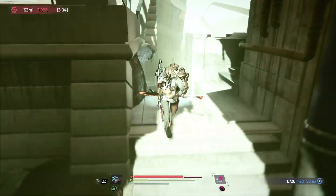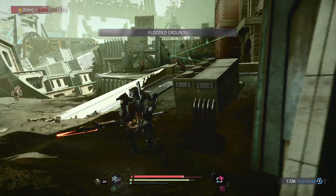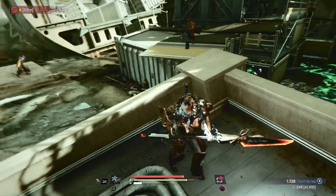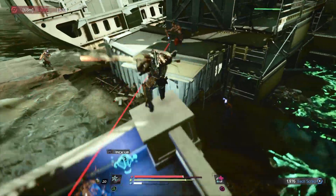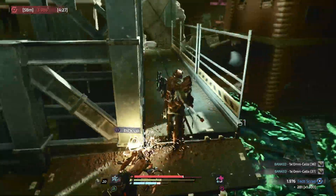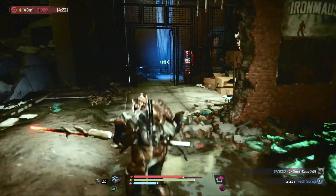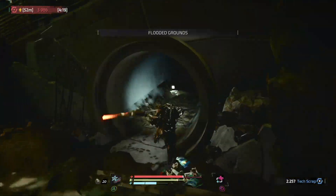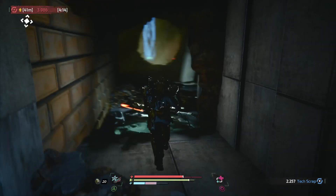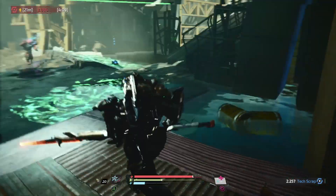Now make your way down here. There are plenty of these guys that will drop proximity mine drones. Open up this shortcut back to the med bay, then come through this area here and kill those enemies.